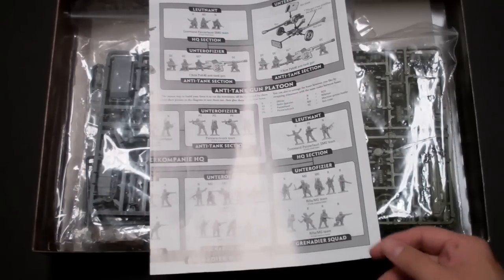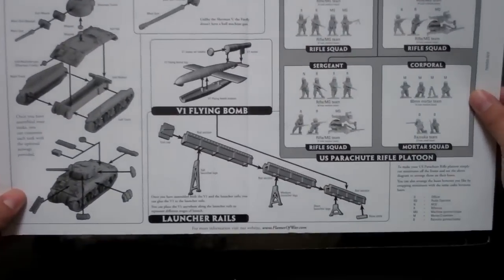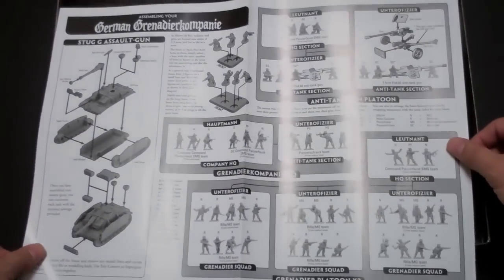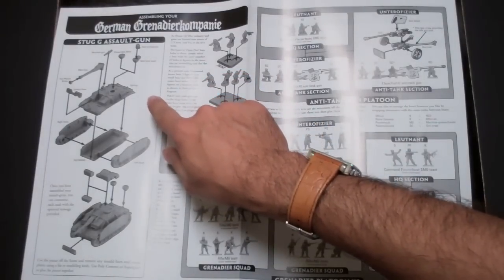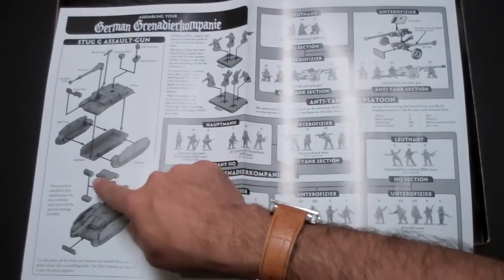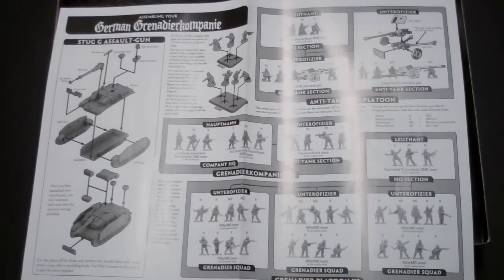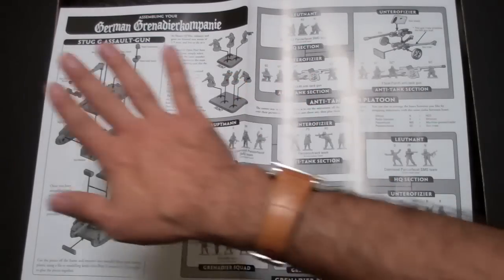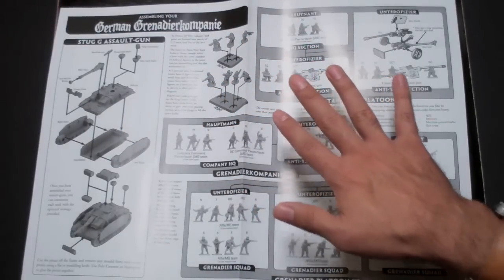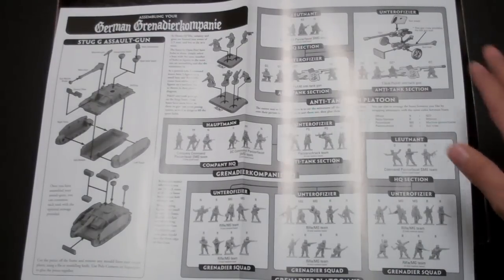Now we're going to take a look at this. You get this amazing little fold-out. On the German side — looking at a pen for scale — we're first looking at the StuGs, which are in plastic. You get three of these. Here's the assembly guide showing how all the pieces go together. It's all plastic, no resin, no white metal on these kits. You put them all together and end up with a tank.